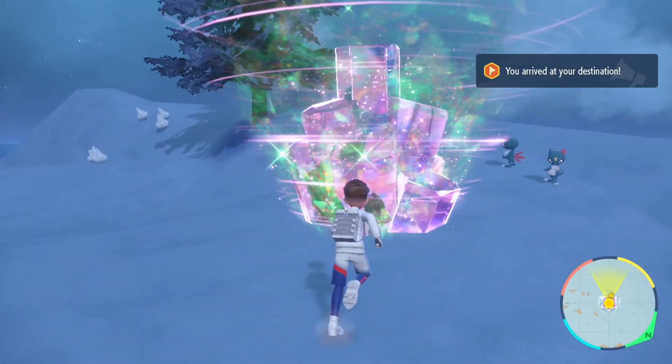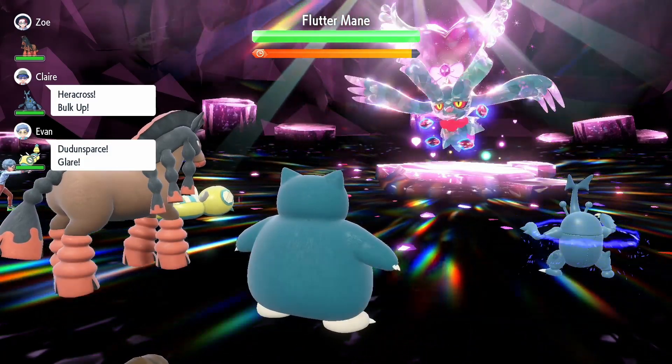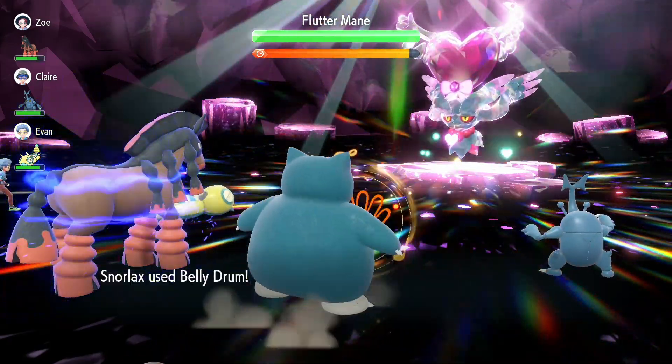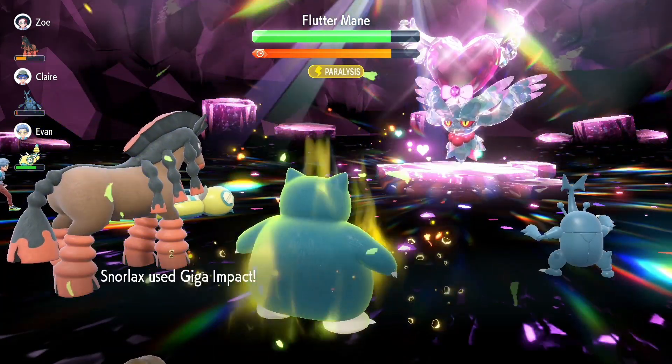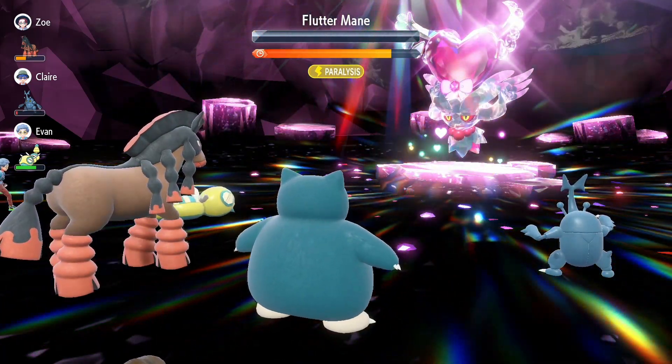Once you have the raids in your game, simply go to one of them, click on it, click on Challenge Solo. Then for Fluttermane, it's a very simple setup. As soon as you get into the raid, simply use Belly Drum, then Screech, then Giga Impact — and boom. Most of the time this is going to be a three-turn KO.